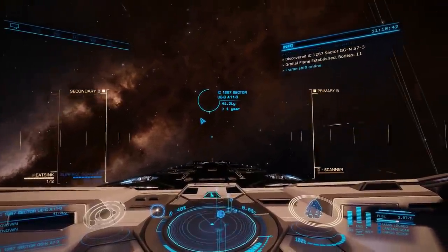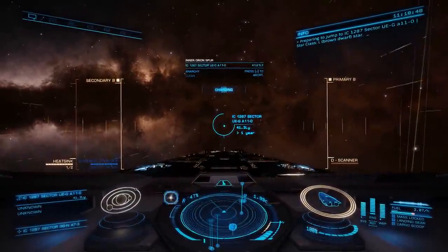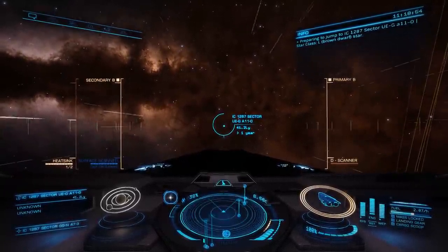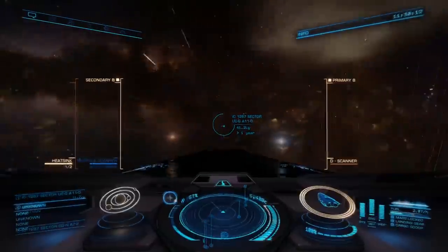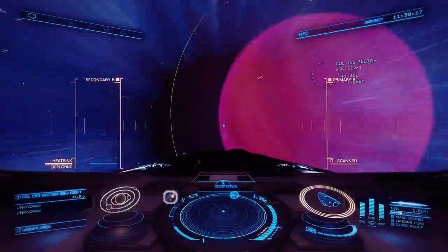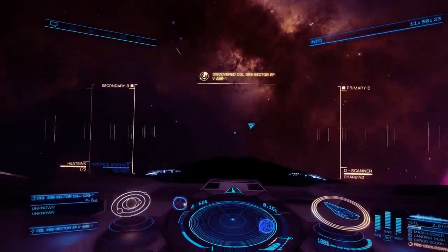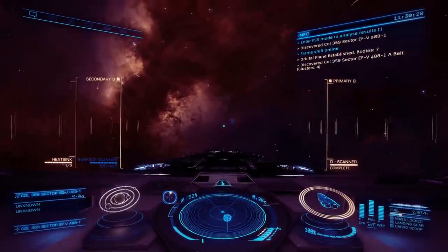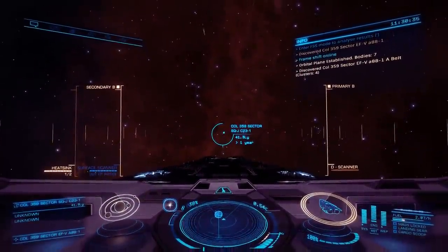The fuel rats, by the way, are amazing. I've never needed to actually call upon their services yet, and I really didn't want to have to call on them for the very first time stuck out of fuel halfway between the bubble and Colonia. It's not that they wouldn't come out to rescue me — they absolutely would — but it would be extremely embarrassing. This is just what the fuel rats do: if you find yourself stuck anywhere in the galaxy, out of fuel, contact the fuel rats, and sooner or later — depending where you are, it might be later — a fuel rat will turn up to top up your fuel tanks and send you along your merry way.